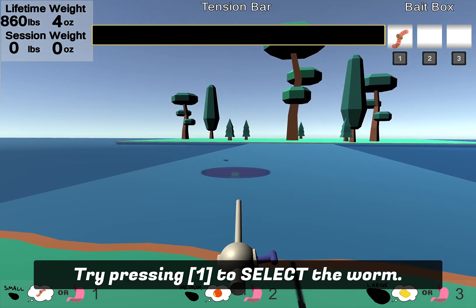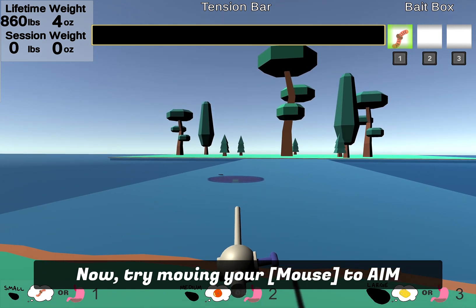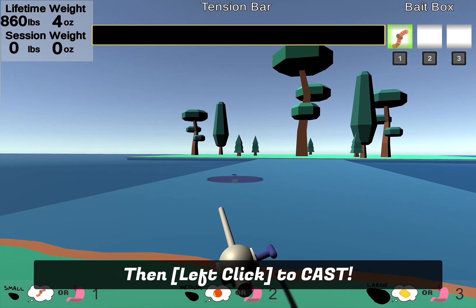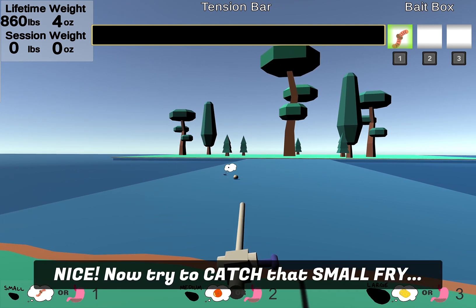There you go, that's the way you do it. Now try moving your mouse to aim the cast point, then left click to cast. Nice, now try catching that small fry.